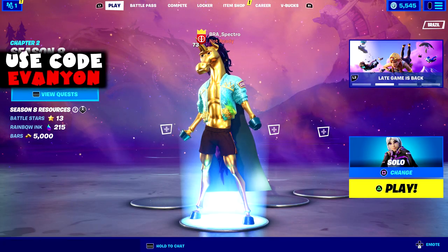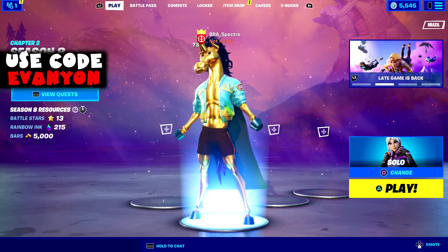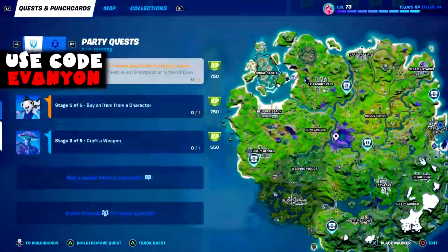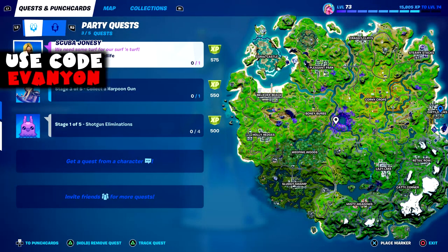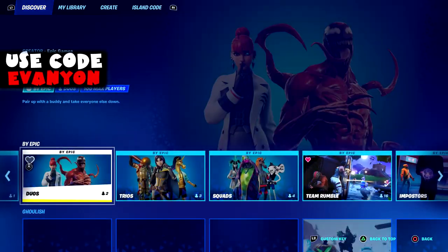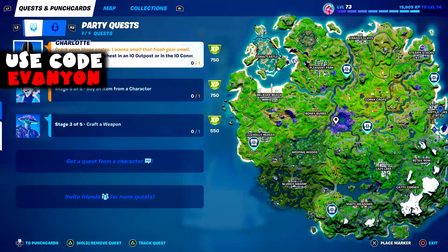I forgot to explain this last week. So remember that you could start the challenge on regular mode and then go to team rumble — the challenge doesn't show on team rumble but you could continue it. They changed that, so now if you start a challenge on solos or regular mode you have to continue that challenge on regular mode. If you go to team rumble you can start the challenge again, but you have to find the right payphone or the right character. So stick with solos or team rumble and good luck finding the right character.